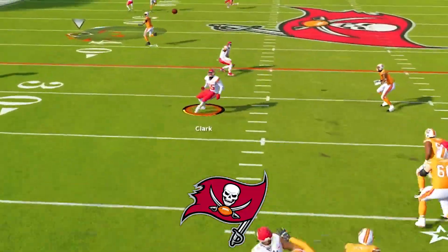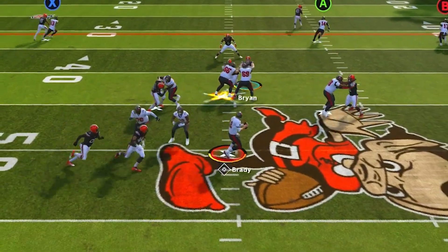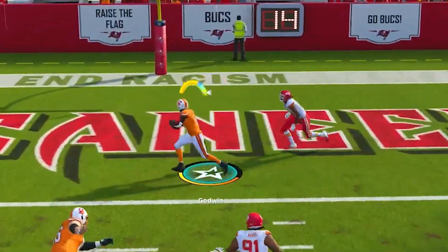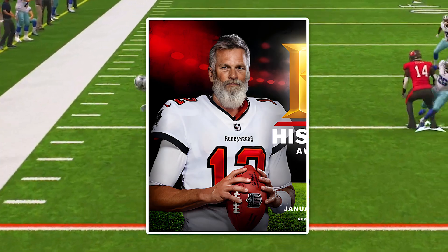This electric offense out of the Buccaneers playbook is the perfect scheme for players who want to sling the rock all game long. This scheme is out of the gun box formation and today we're going to be looking at how we can use it to destroy both man and zone coverage, even with an elderly man playing quarterback.